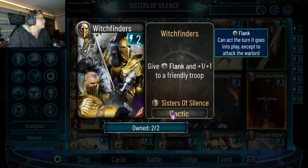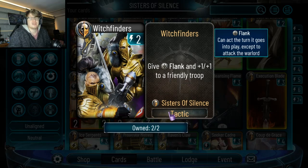Witch Finders: give flank and plus one plus one to a friendly troop. I don't know if this will be played — the fact that it doesn't have draw card on it makes it a bit rough. Plus one plus one and flank is not terrible, but it's only flank and there are other cards in the deck with flank. I don't think it would be played, though I could be wrong.